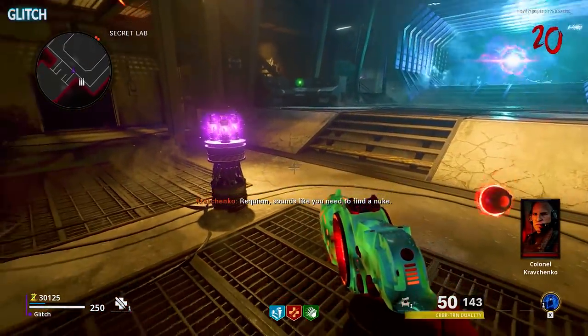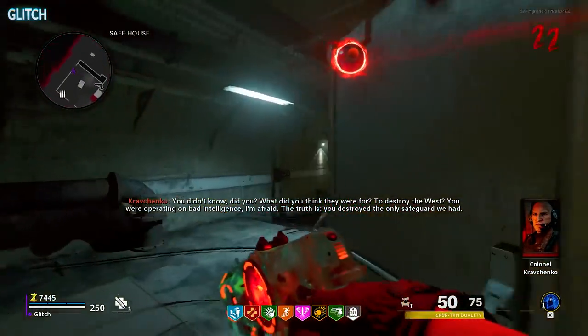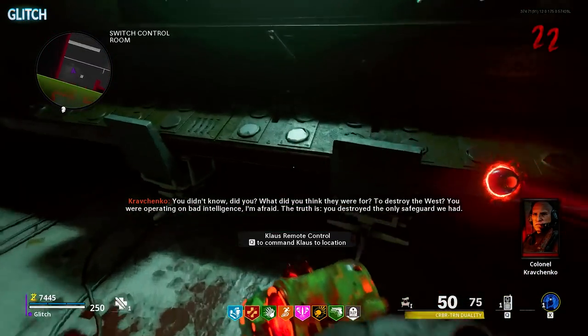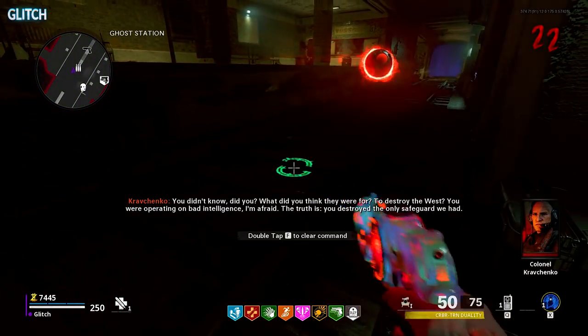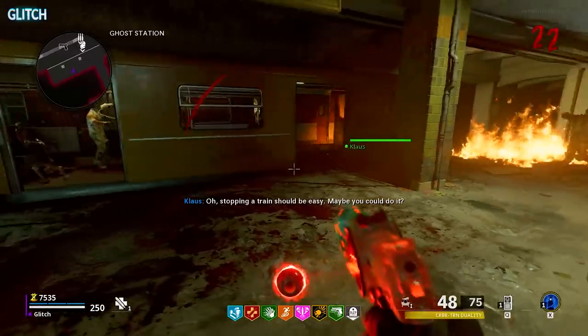To get those, you'll need Klaus to be upgraded to the first tier, which you should already have done. So go ahead and call him in, then interact with this switch in the switch control room. From there, head out to the tracks and command Klaus in the center of the tracks furthest from Mule Kick. This will cause Klaus to stop an incoming train just long enough for you to enter it.